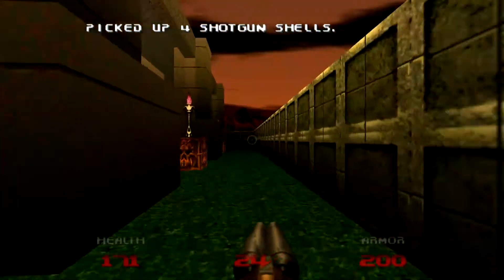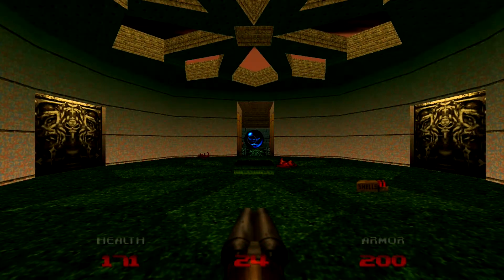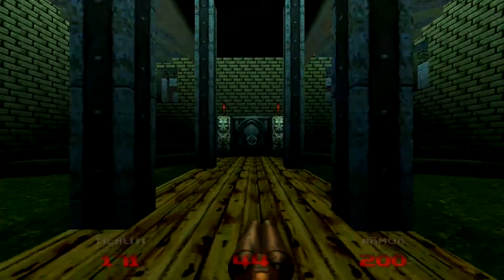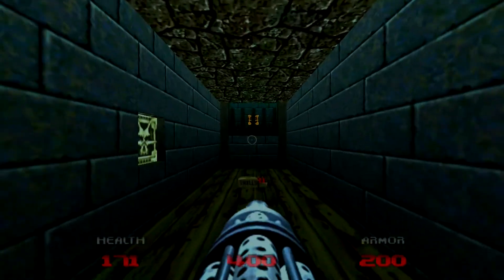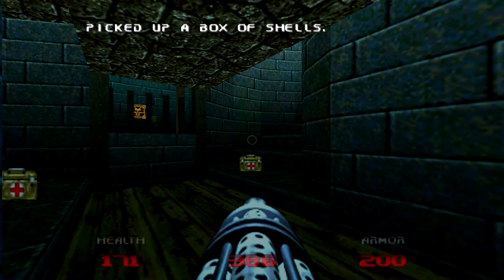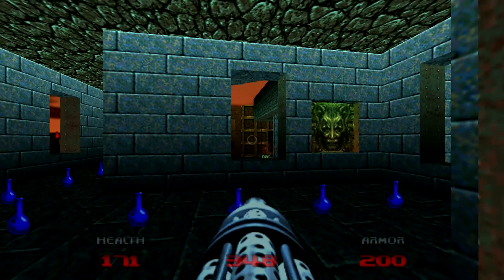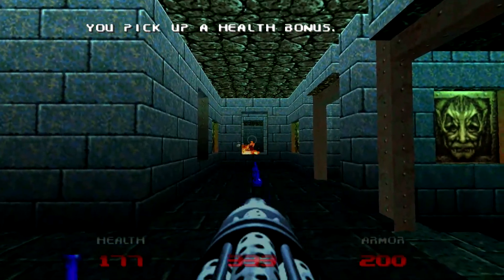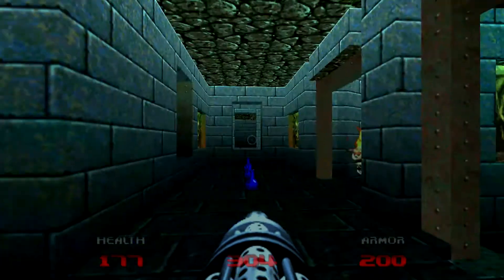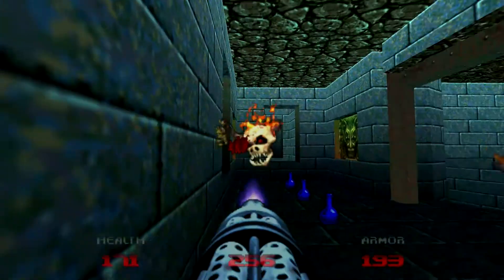Alright, so far, so good! I have not forgotten that secret over there — I'll save that Soul Sphere there for last, save it for later. Because I wanna leave this map with 200 health and 200 armor. I think it's doable. The enemies in Doom 64 are a lot faster than they are in normal Doom 2 — they're a lot faster, so you gotta be careful.